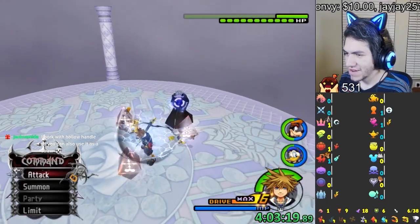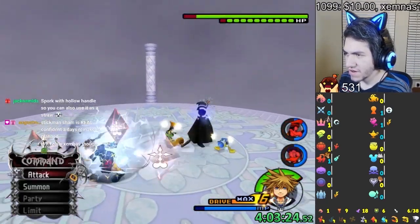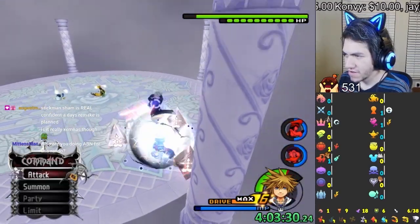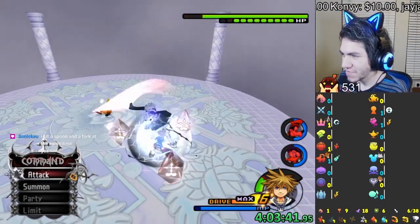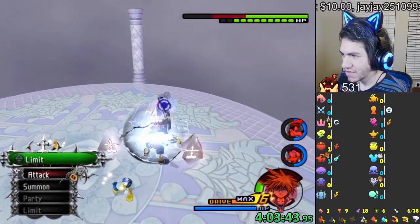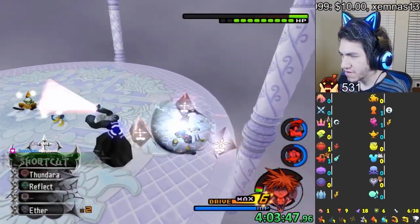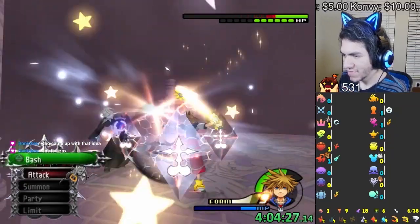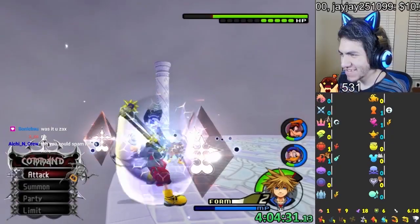That is Xemnas. What he does is put the thing on you, but you can't get rid of it because he never does a boating attack, so we just get our HP drained indefinitely. Thankfully I have MP Rage, so I'm actually getting my magic back — that's crazy. I can use Auto Limit too. This might be really good. I'm getting my magic back and my HP back — this is broken.